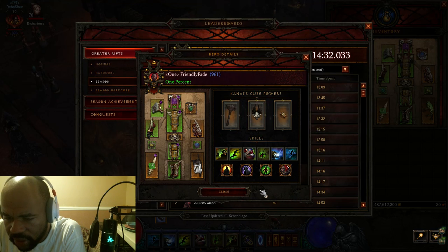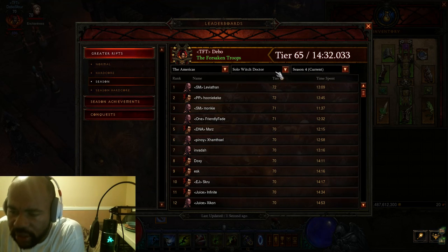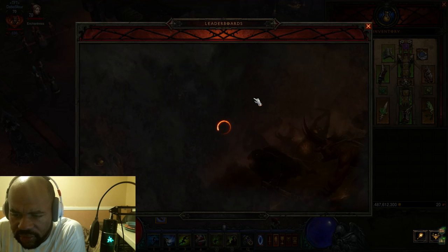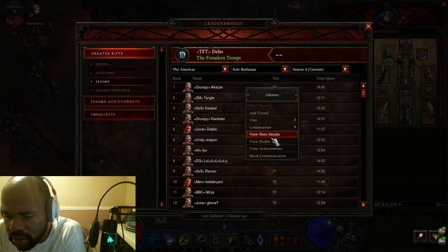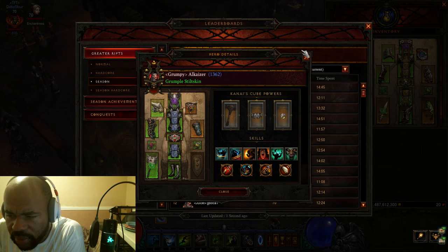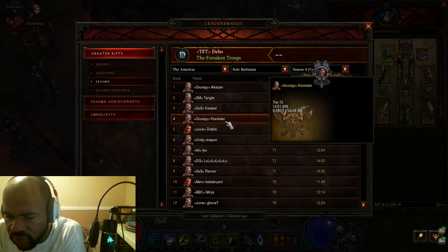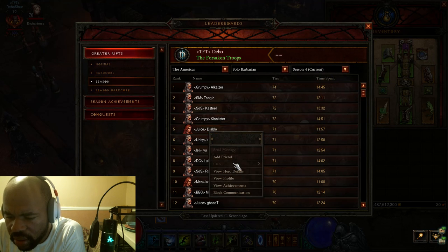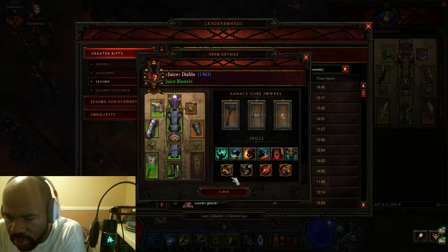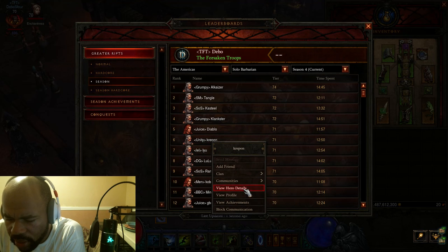The one thing I think I definitely need to get is a Hellfire Amulet. But for us it's not too bad. Now the crazy thing is, let's take a look at Barbarians — let's look at Alkaizer. He's at Paragon 1362. Paragon 1024, Paragon 1200, Paragon 1300. Just a lot of high-level Barbarians.